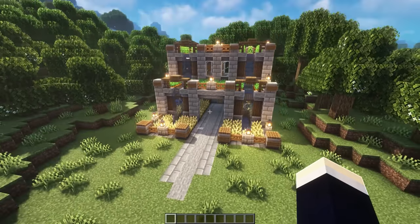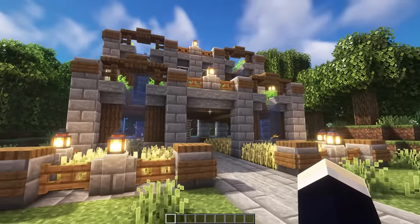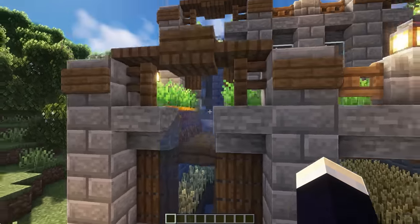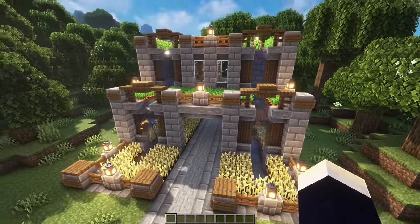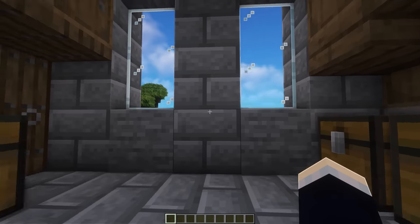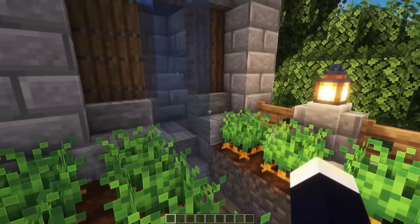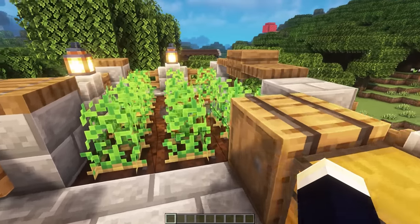Next up, we have this tiered farm design. This build also has a full tutorial video on my channel, so be sure to check that out if you want to build this for yourself. On the first layer, we have a whole bunch of wheat. Something cool about this is that we have a single water source on the left and right side, and this flows down and powers pretty much all of the farms on every layer. We can head up the ladder at the back to the second floor, where we have our main storage area, and then through this door out to our farms on the second floor. Then heading up the ladder once again, all the way up to the third tier, where we have our spuds.